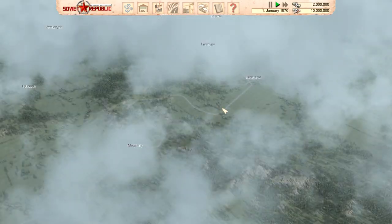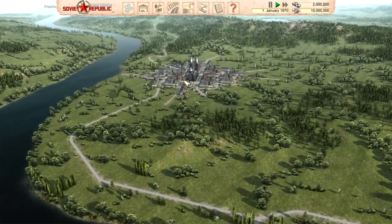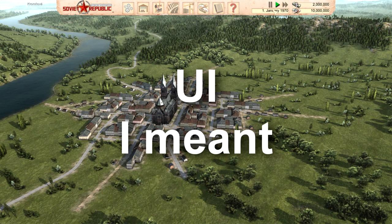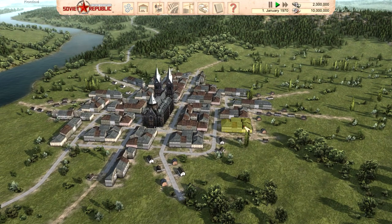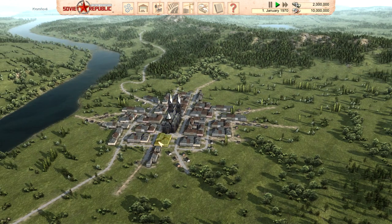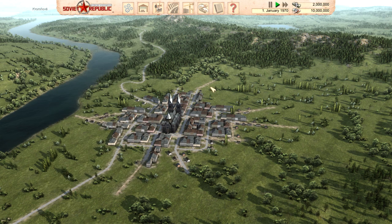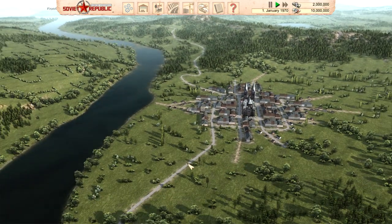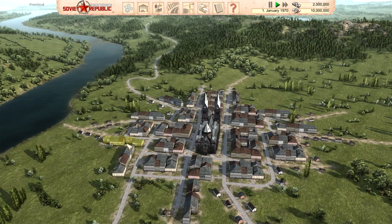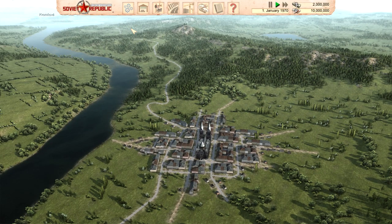Once the game starts you're on the map, and if you selected the map with people already on it you'll see these little villages. I wanted to go through the UI and all of the things these different icons do, and that will be the end of this first episode. Looking at the map, you can left click on buildings and it gives you a plethora of information. Different buildings give different amounts of information and you simply click the X in the corner to close those pop-ups. Roads are visible but cannot be clicked on; just about every building in the game can be clicked.